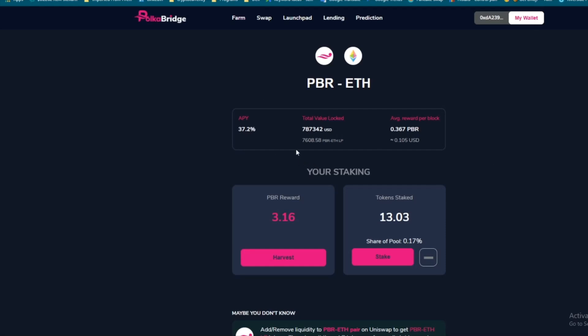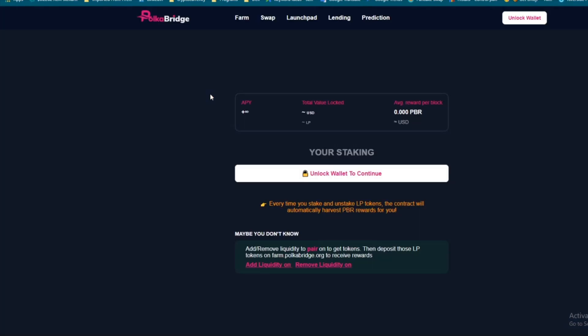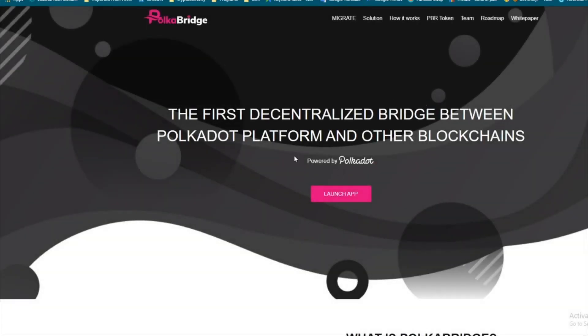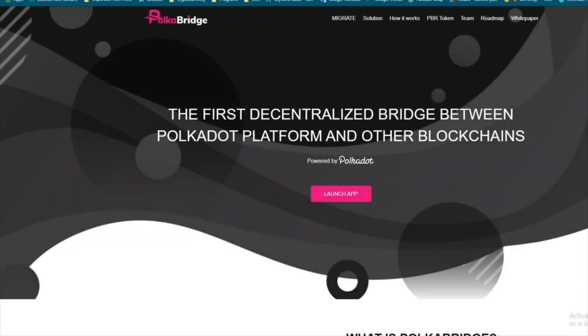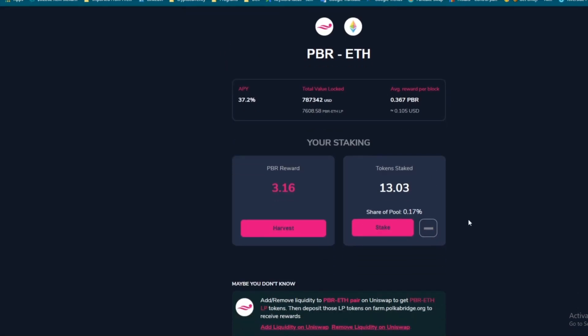You've already got PolkaBridge so you might as well stake it and have it earning for you. They also have a swap link — it basically takes you to Uniswap anyway. The launchpad link takes you to the main PolkaBridge site. Lending doesn't have much on it yet. Most of the other links take you back to the main site, so the only one actively working right now is the farming. You're in early — that's how you do it.